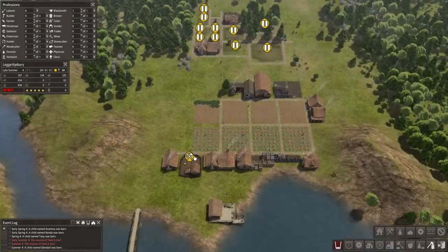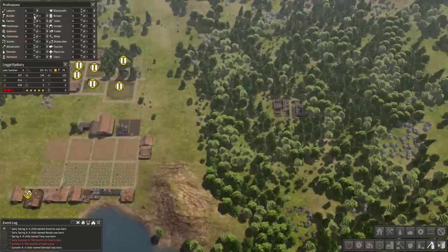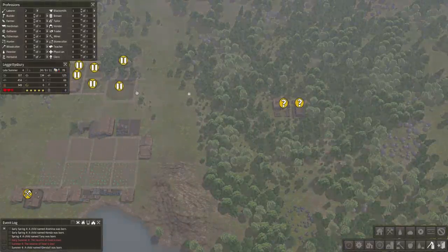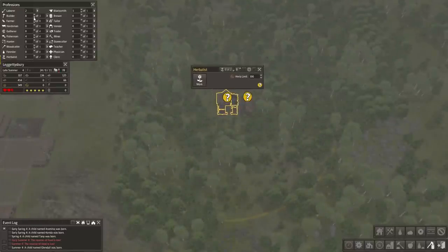Get rid of that one. That's going to get demolished. We need 8 builders — let's go ahead and give it to them. Now we only need 3, so let's take them back.